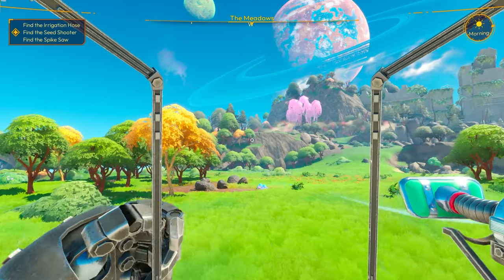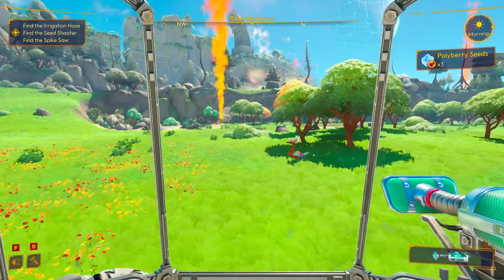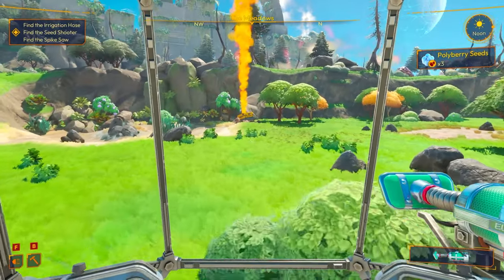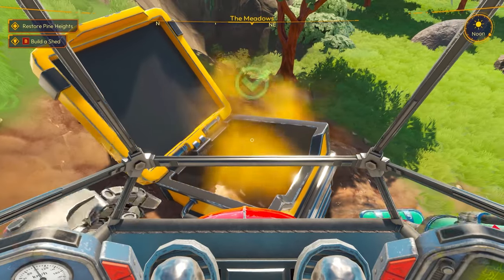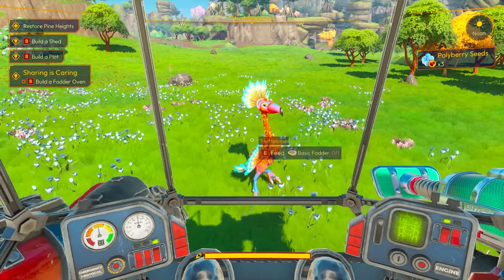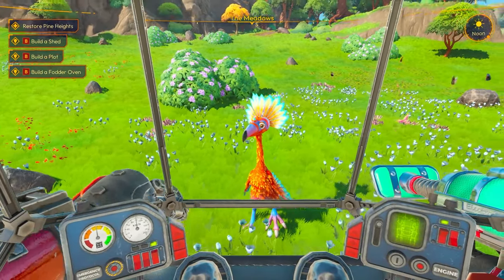I'm going to be making most of my money by farming these things. They're called polyberries. We need to turn the polyberries into polyberry oil, and the oil is the stuff we sell to the merchant to make lots of money. Here is the last of my tools — this is the seed shooter, what we use to plant seeds. Oh hey bird! Look at that guy's hair. It's got the coolest haircut I've ever seen.